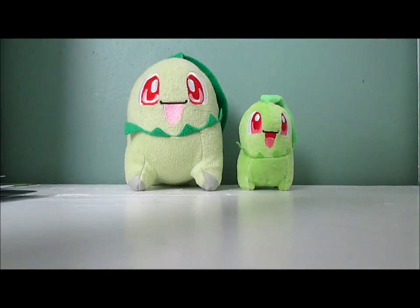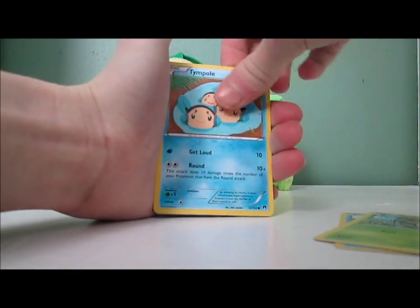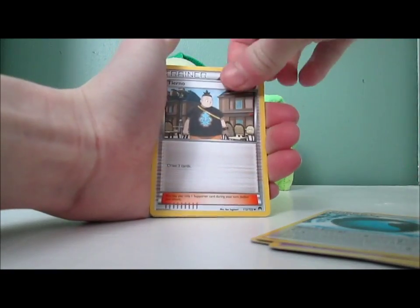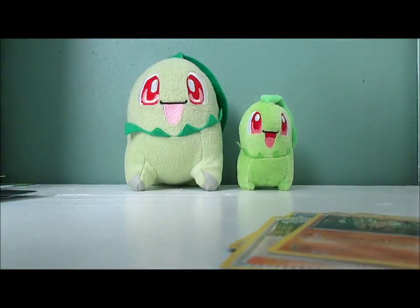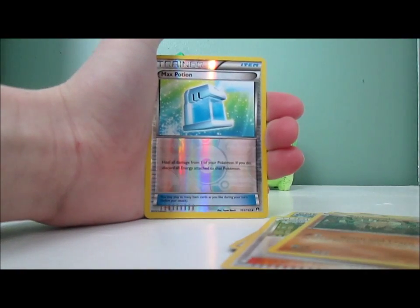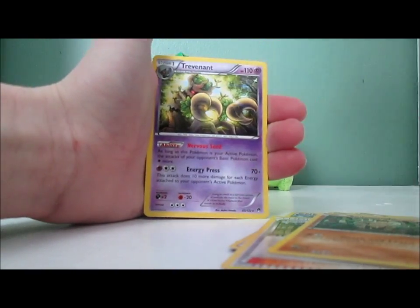Anyways, we have a Shelder, Seedot, Timple, Trubbish, Phantump, Splash Energy, Tierno, Sudowoodo, Max Potion Reverse — which is actually really nice because my deck is a healing deck, even though I never really use it, so that's a really nice card to have. And a Trevenant.